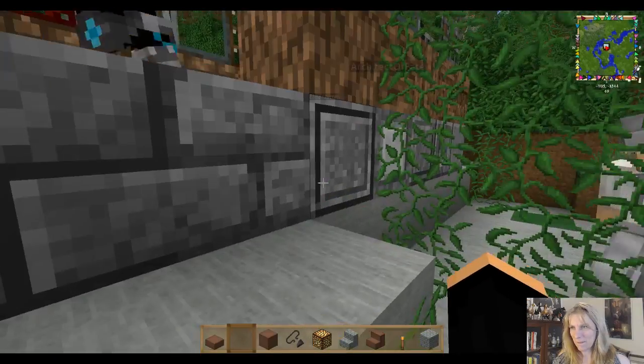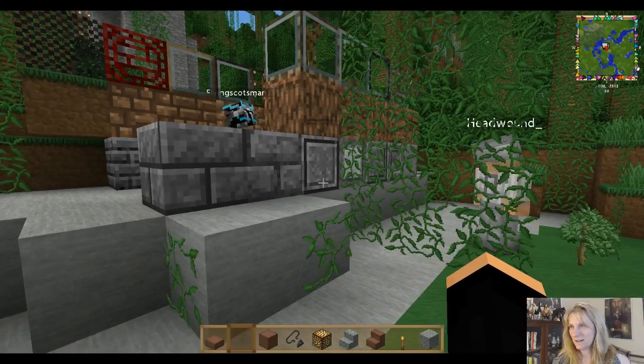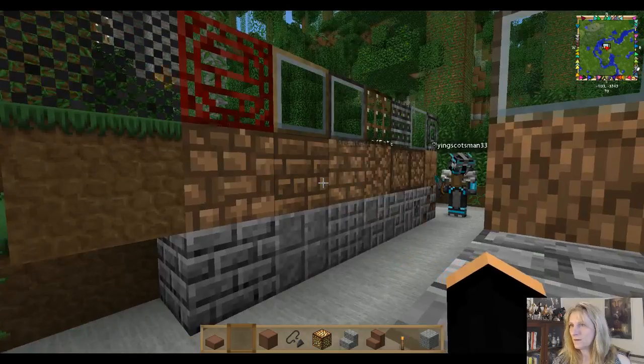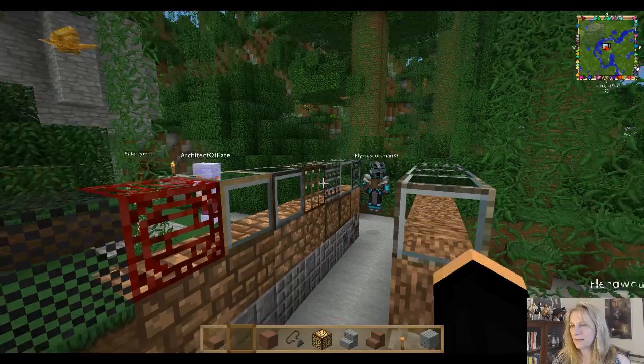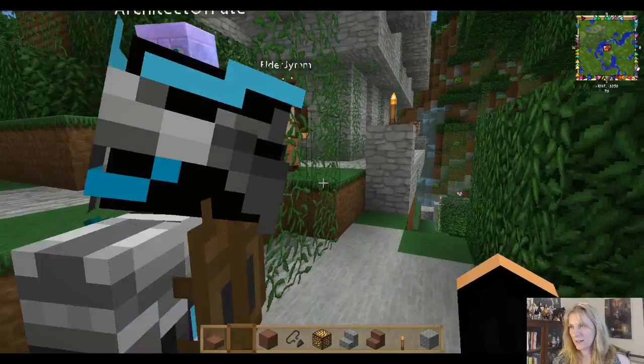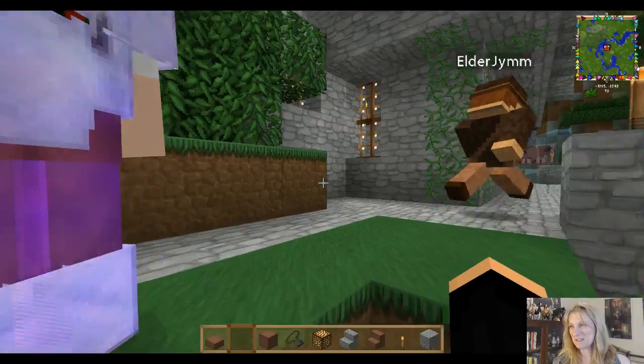We'll go from around the back of the temple, cross the way, and go up the windy way up to my portal. I'm trying to find your name over there — okay, that's coming the windy way up. That sounds like fun!